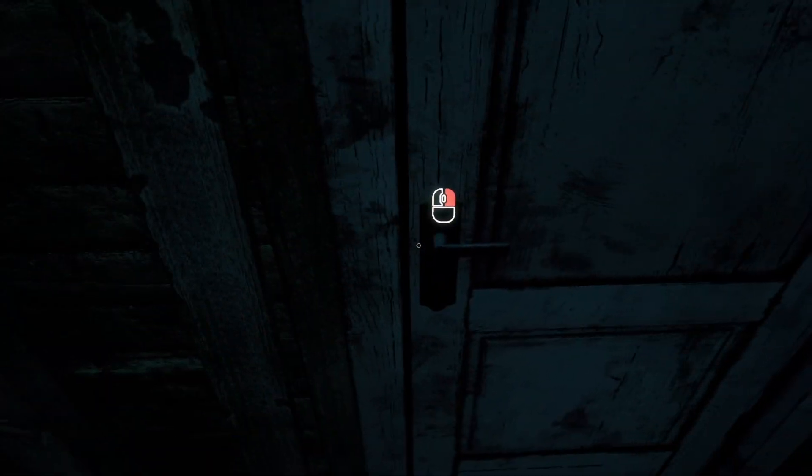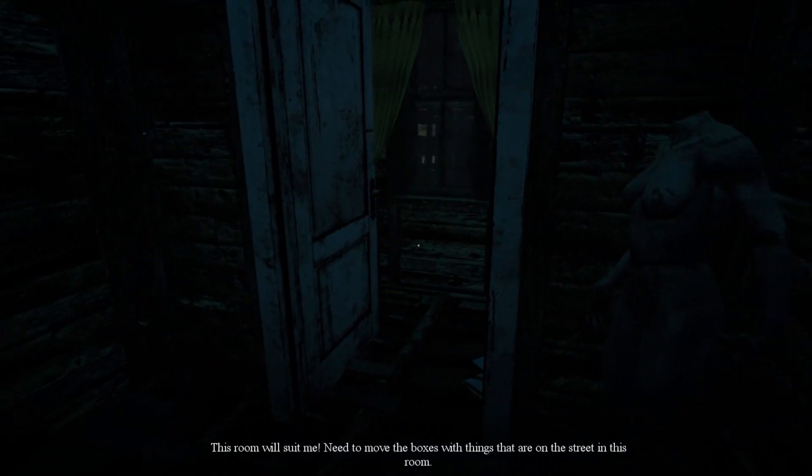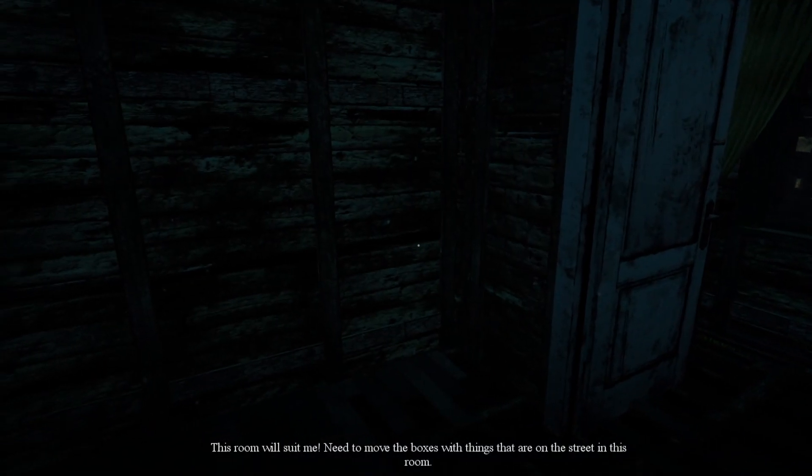Go away. Okay, let me do what I came here to do and I'll go away. This room will suit me. Why is there a mannequin there? I need to move boxes with things that are on the street in this room.